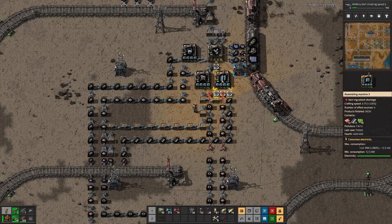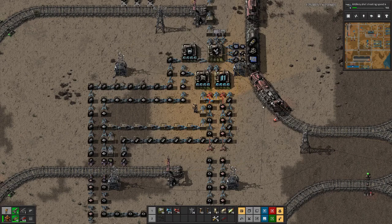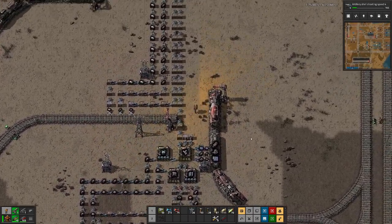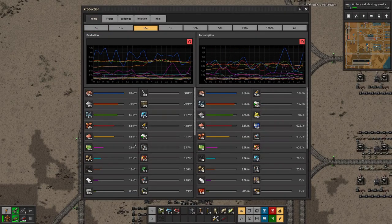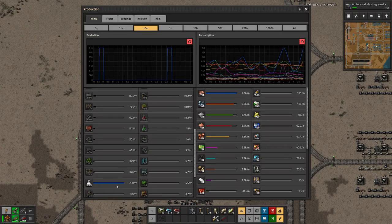I also added speed modules on these ones because if we look at the recipe we need 100 solar panels, 100 accumulators - probably we would not need it in here, we only need five radars. But by the looks of it we are missing green circuits here for properly speeding up the satellite production. Our rocket starts are going nicely though, so if we have a look at the space science there, we are at 200 per minute.